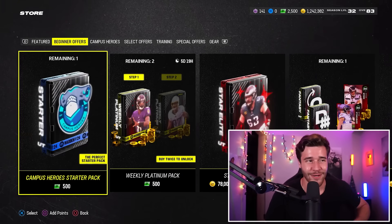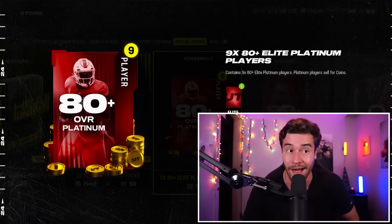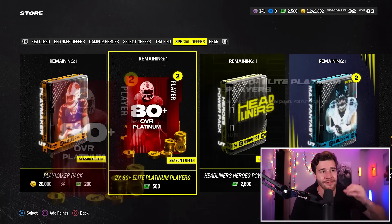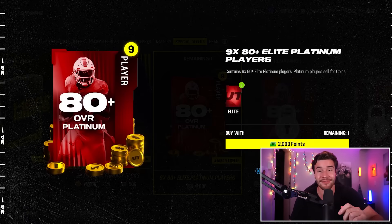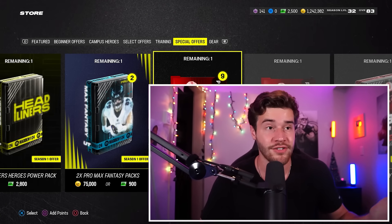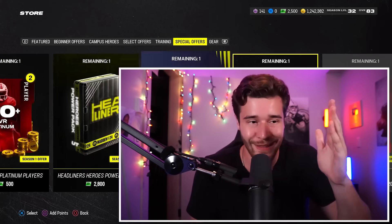Let's go on over to the special offers tab because we got a couple packs I've been saving points for. There is the 9x80 plus Elite Platinum Player Pack — this costs 2,000 points — and there's the regular 2x Elite Platinum Player Pack. If you're wondering how to unlock these: the 2x offer becomes available at level five, and the 9x80 plus Elite Platinum Pack becomes available at level 30. This right here is the best pack in the store — it's the reason I've been saving my pre-order points since day one. If you still have pre-order points, use them on this pack.